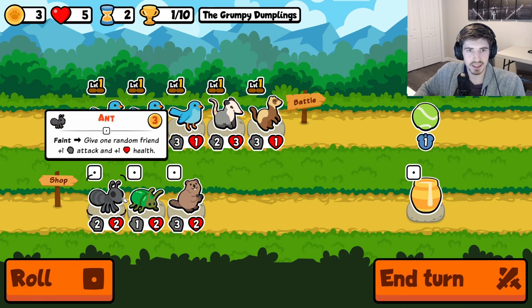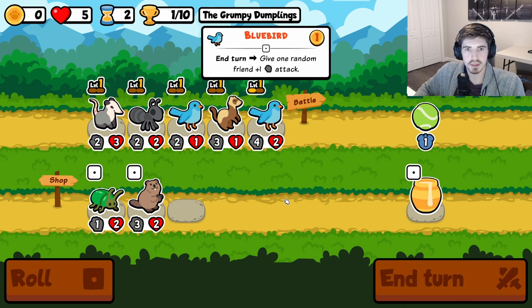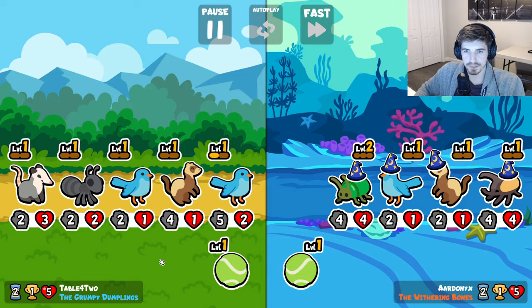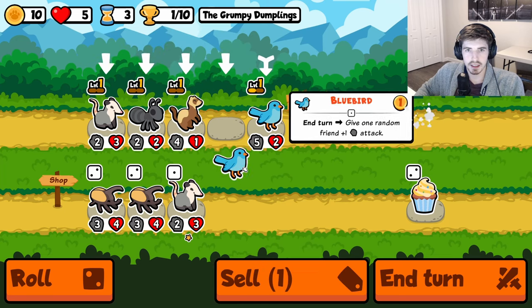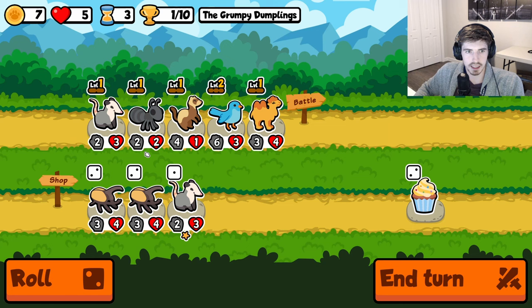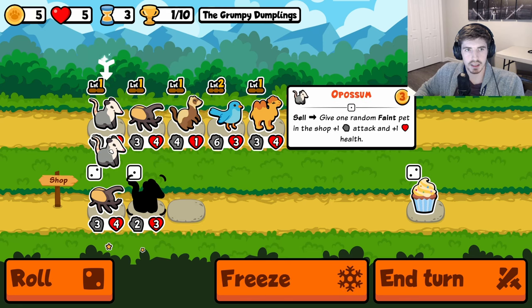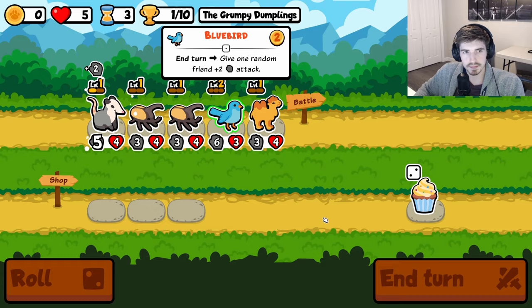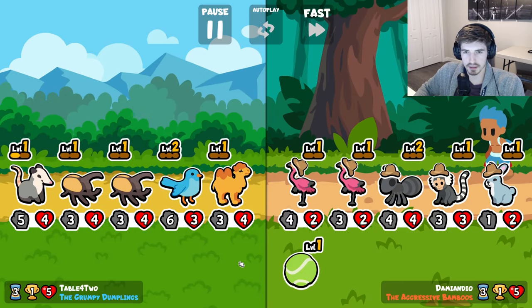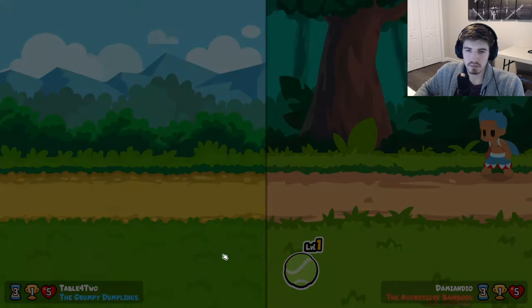Somehow he came out alive there - definitely should not have. Let's run it like this, I think that makes more sense. Solid hits, I love that. That's fine, no sweating it. Okay, leveling camel seems great. If we do something like this I think that makes some amount of sense.